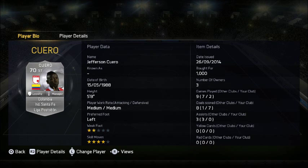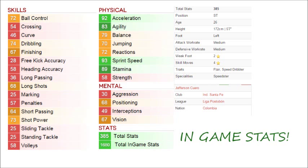His in-game stats: 67 finishing and 68 long shots, which isn't that good, but the 73 shot power and the 92 acceleration with 93 sprint speed are really his standout stats, along with the 4-star skill moves.